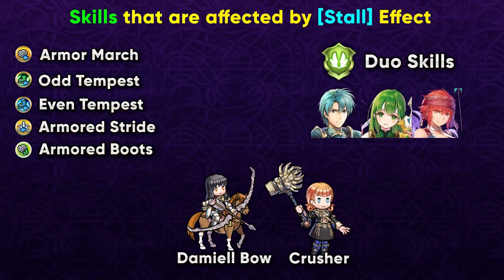Here are the skills which can provide extra mobility: Armor March, Odd Tempest, Even Tempest, Armored Stride, and Armored Boots. You can also get extra mobility from some duo skills, and you can see these units being used in Summoner Duels — especially Pirate Hinoka, who is really strong there. There are also units like Astrid and Annette who can provide extra mobility when they use a Rally skill. There's also Legendary Azura with Grey Waves, but if she dances a foe who has the Stalled status, it removes that status and they still get the extra movement, so that's why she is not mentioned here.